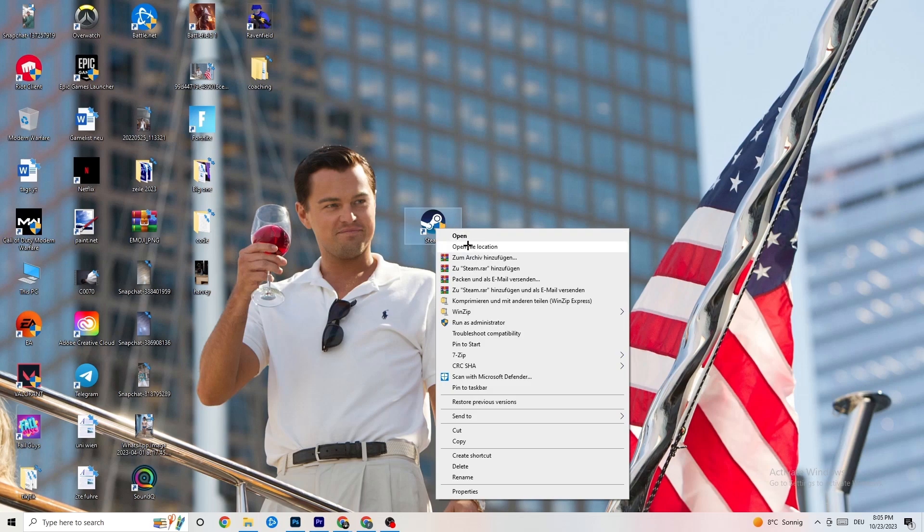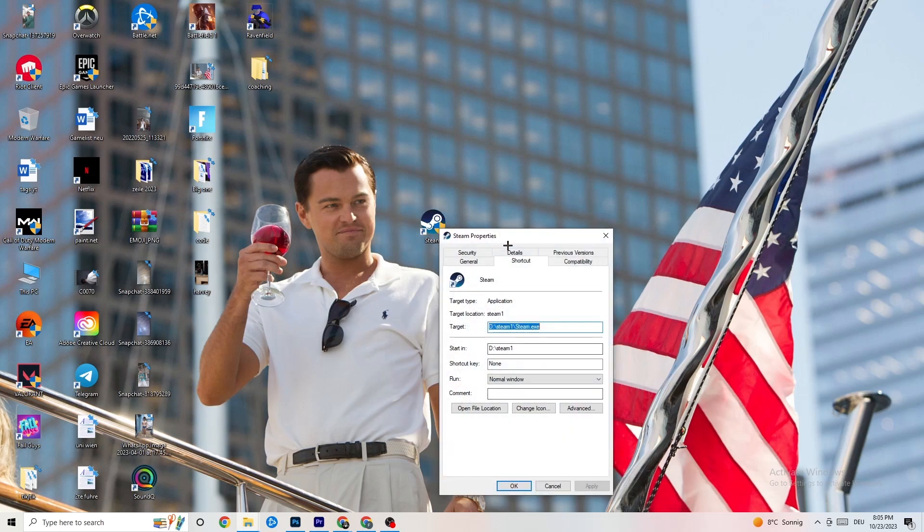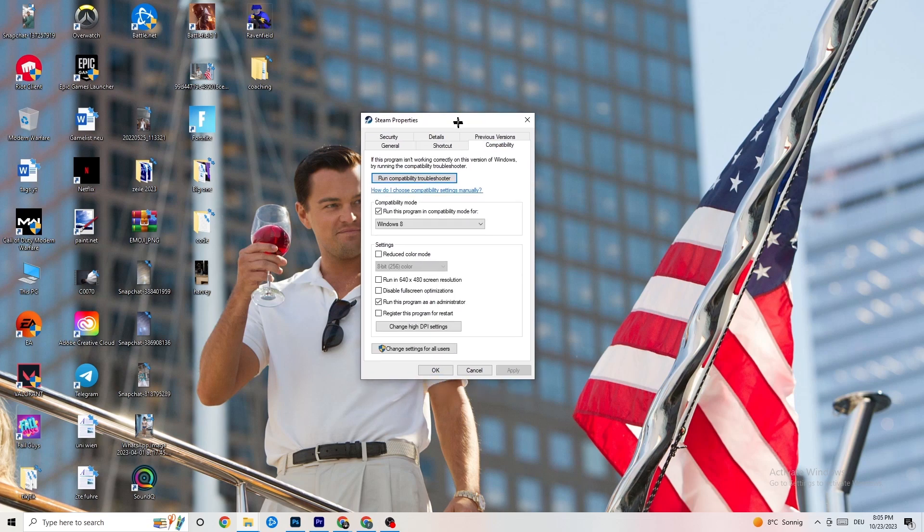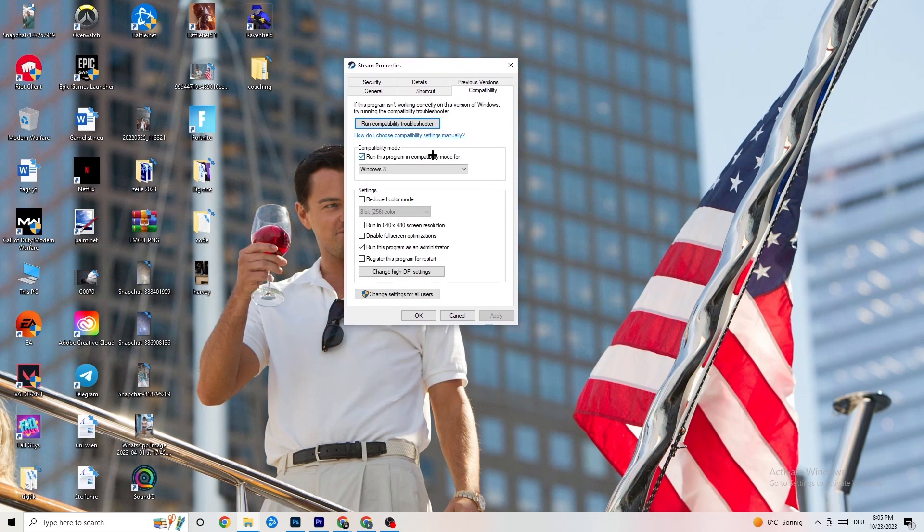If that doesn't work, take the launcher shortcut again, right-click it, go down to 'Properties,' and left-click it so the tab pops up. Navigate to the 'Compatibility' tab. Now copy these settings: first, go to Compatibility Mode and enable 'Run this program in compatibility mode for' and select the latest Windows version you have.